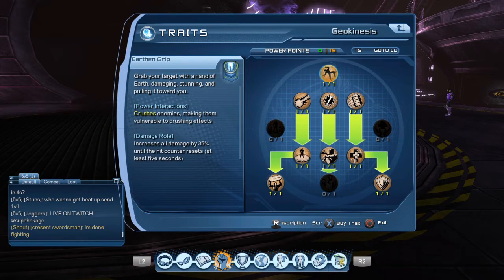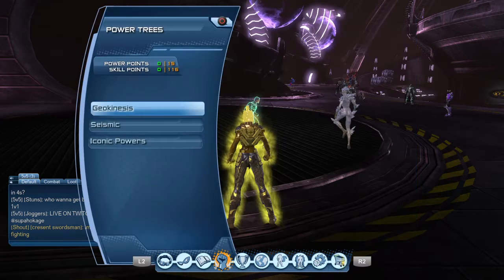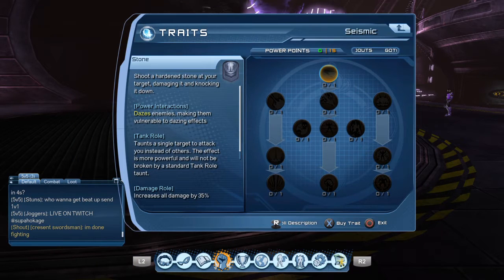In the Geokinesis tree, you basically want most of your power points here. You want to go three down the middle, three down the left, three down the right. In your Seismic tree, you basically want nothing.